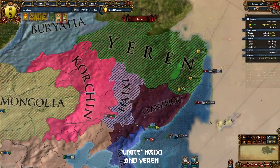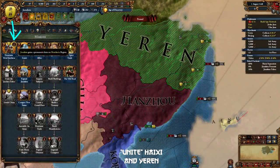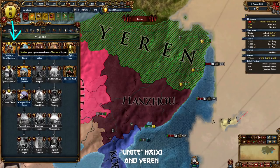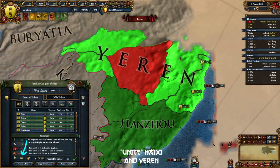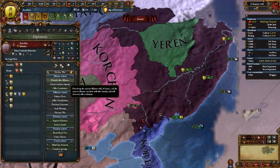As soon as we get those admin points, peace them out and start coring Girin only. Keep sieging down Yeren and keep chasing their army. We are not going to peace them out until Girin is cored. The reason is that you get a mission to own Girin which gives you claims all over Yeren, meaning you will need less admin points for coring the newly conquered land. Once Girin is cored, complete the mission and now you can peace out Yeren too. Get as close to 100% overextension as you can. At this point, we can ditch our alliance with Khorchun.